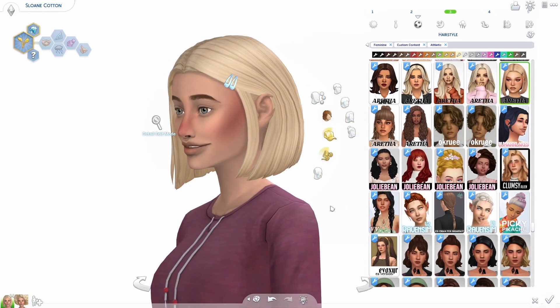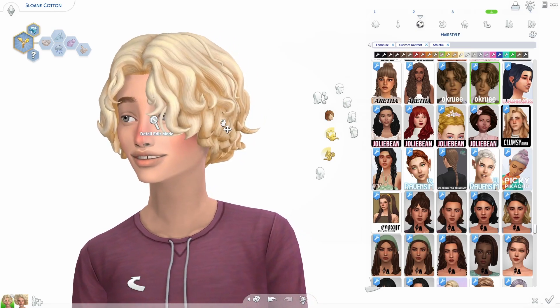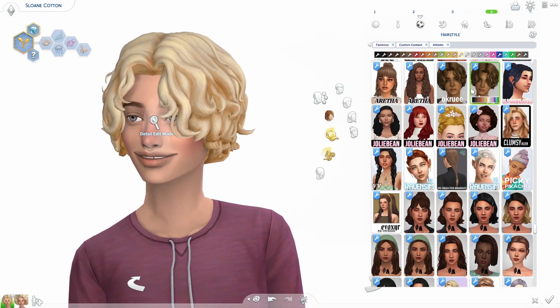Alright, the next hair is called the Eva hair. This one also has an accessory — little clips right there. I think this is so cute. I love this little strand right here, just the little details, and like the hair behind the ear — that's adorable.